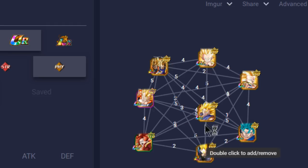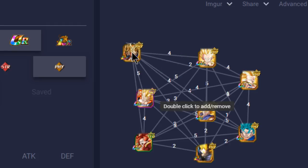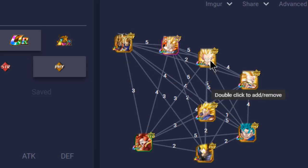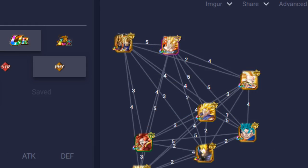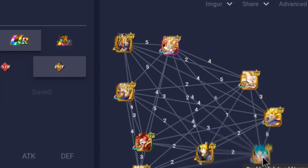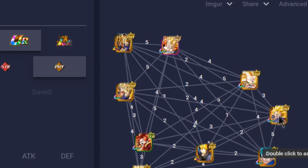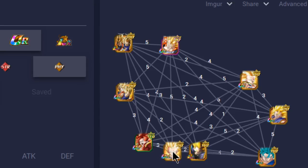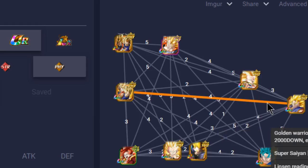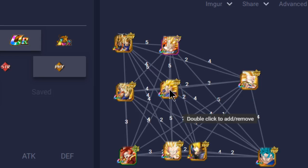That's just for a full Fusions team. Going over here - this is going to be a mixture of a mono physical team and a Fusions team. I would have these guys here as before, throw Super Gogeta because he links very well with them, and then Super Vegeto as one of my primaries. I also threw in LR Trunks because he's a pretty good unit as well. Super Vegeto shares four Ki links - Golden Warrior for Ki plus one, Prepared for Battle for Ki plus two, so that's three Ki and Attack plus 25%. Really good.